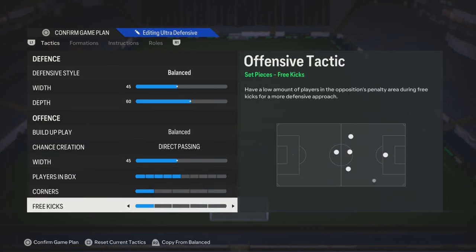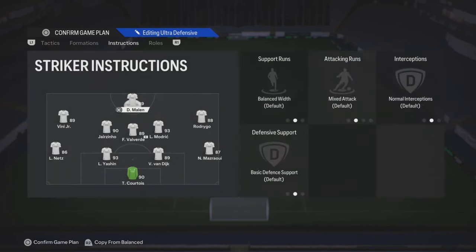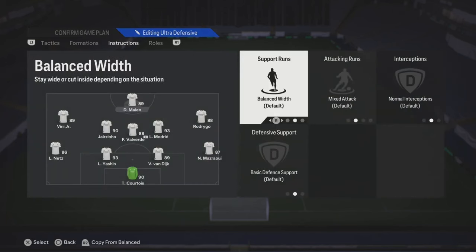The width, you can match with your defensive one. Players in the box, anywhere from like 4 to 7 is straight. And then corners and free kicks, that's on you.